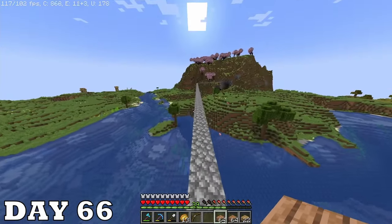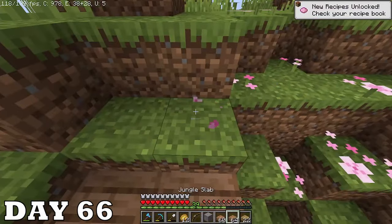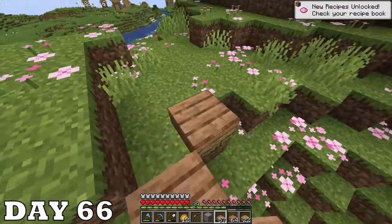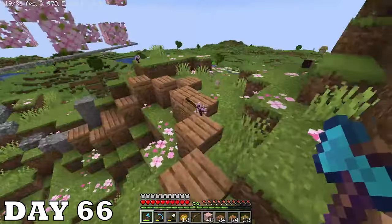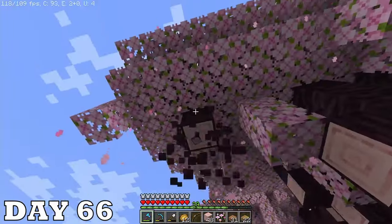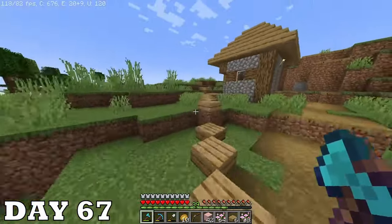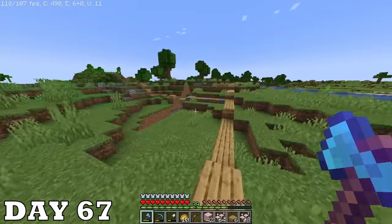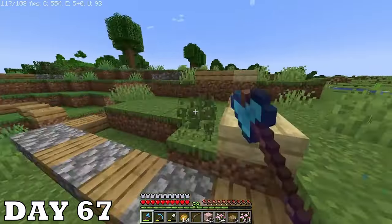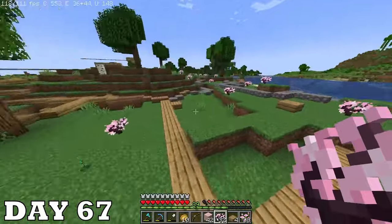On day sixty-six I'm doing something more interesting. Remember when the oak forest by the world spawn was completely destroyed by me? I think I'm gonna rebuild the forest but with different trees — I'm kind of just making my own biome. Instead of oak trees we're going with cherry trees because they're unique. On day sixty-seven I cultivated the new forest with all my saplings.